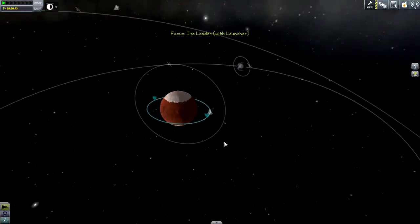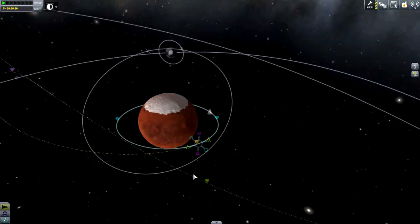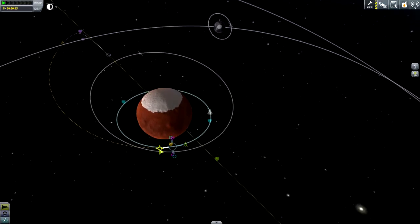We are in the wrong orbit, just like before, so this encounter is going to be a little bit weird. We need to compensate for the fact that Ike is going to move toward us. An Ike periapsis of 2,000 — that's actually a little too much. That actually looks pretty good.